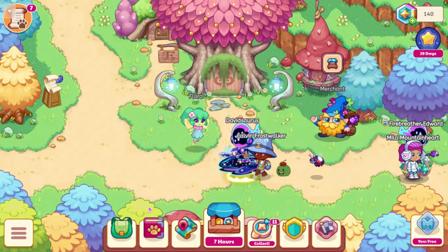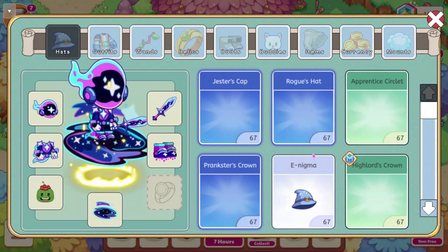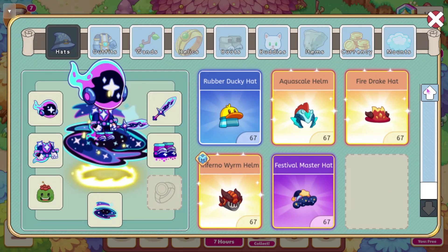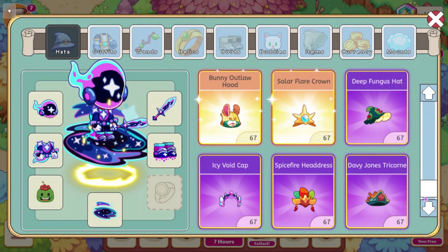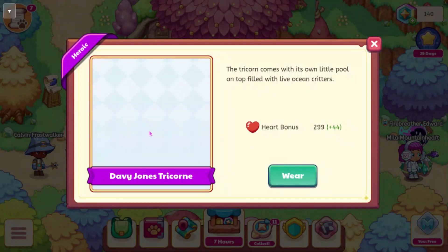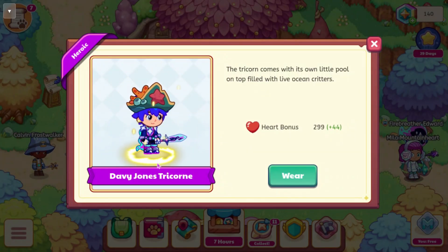First we're going to be going and looking at the armor, along with the new pets that are going to be in this. Let's go ahead and look at the armor first. The first piece of armor we are going to be getting is this Davy Jones Tricorn. It has a heart bonus of 2.99, so this is the new best gear in the game.